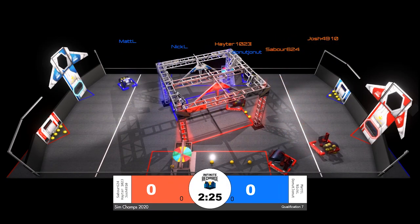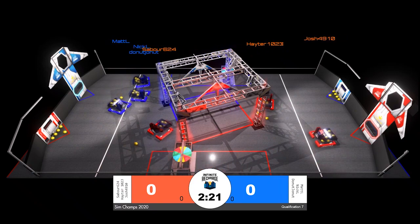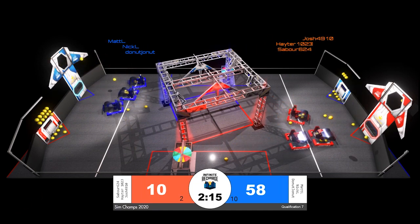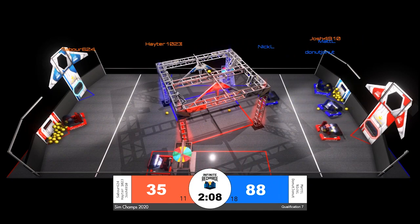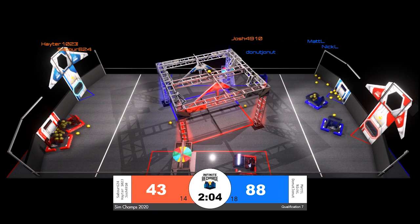Our robots are underway cleaning up the playing field floor. Josh for the red alliance, Matt for the blue alliance. We're starting to see this strategy develop where one robot just stays on that initiation line, sweeps up all of those power cells nice and early, and funnels them as quickly as possible into the inner and outer ports for their respective alliance.